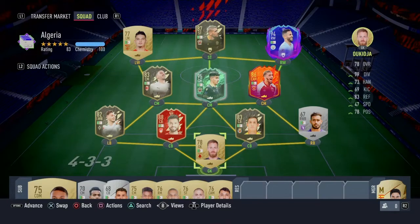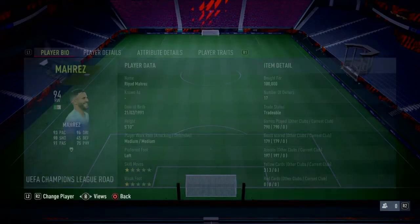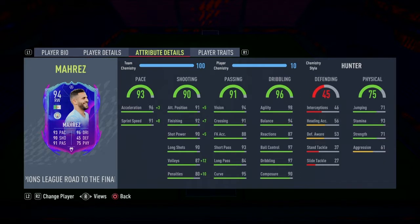It's fun here today. We have the best possible Algeria team and this team looks insane. We got Mahrez up top right — paid 100K, dropped a lot in price. He has a five-star skill move, five-star weak foot, and a finesse shot. It looks absolutely insane. Can't wait to use him in game.